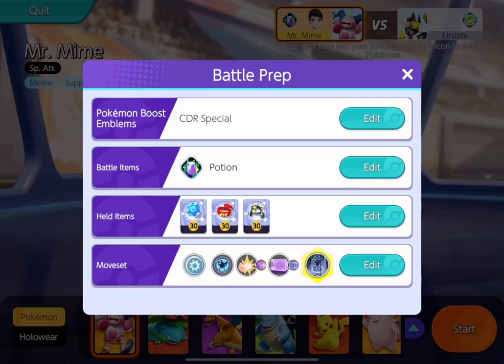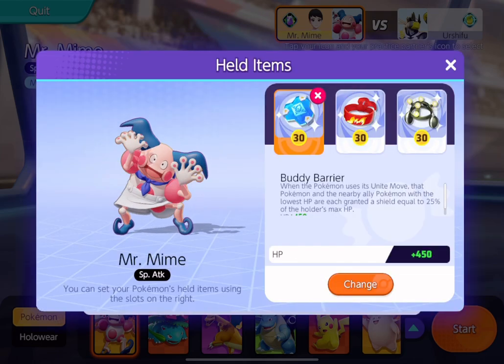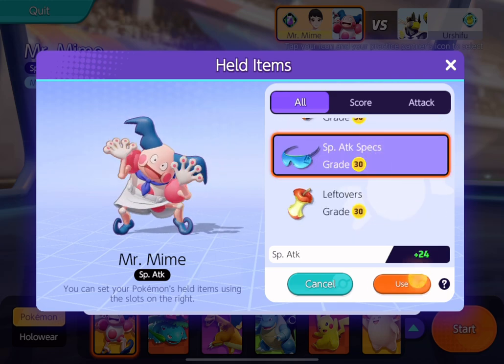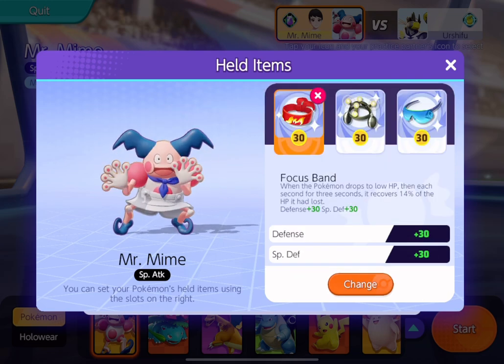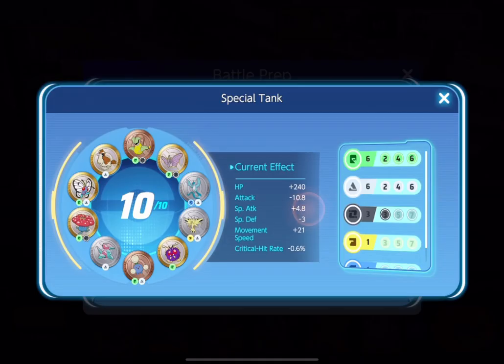I'm going to be showing you guys my build before we hop into the game. So this is what you want to run in 5 stacks. However, today, since we're going to be playing solo queue, I'm going to be playing special attack specs, focus band, and EXP share.